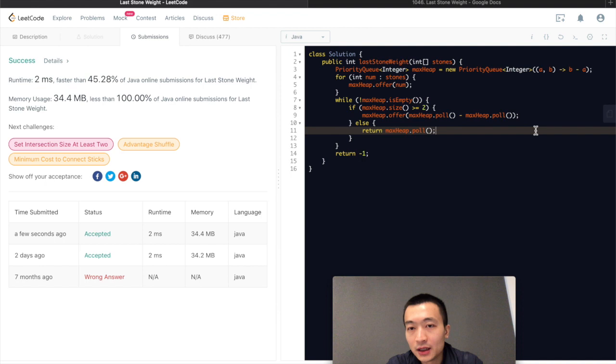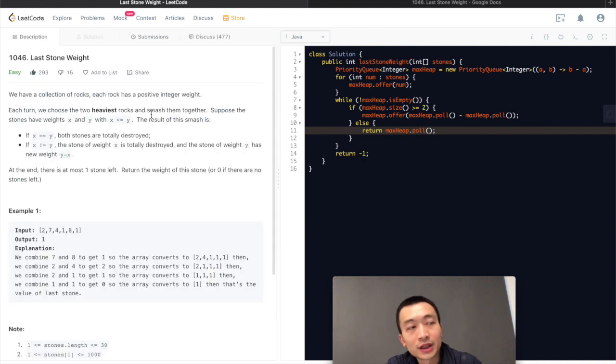We hit submit and — accepted! That's the algorithm: first we build the priority queue by iterating through every single element to put them into the max heap, and after constructing the max heap we keep pulling two elements. If there are more than two elements, we add the difference of these two max values back into the heap.